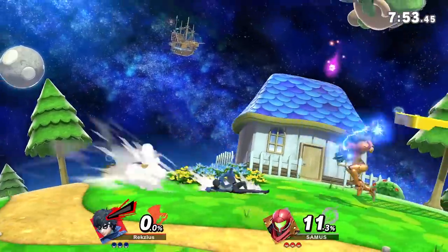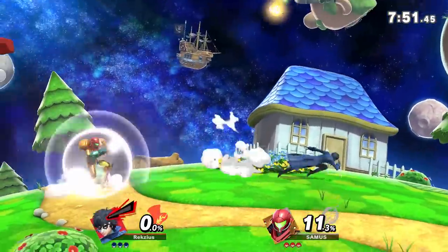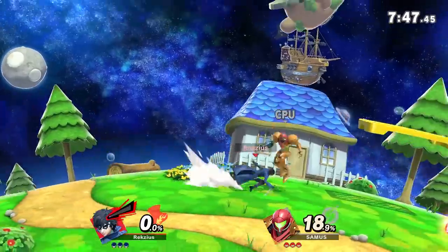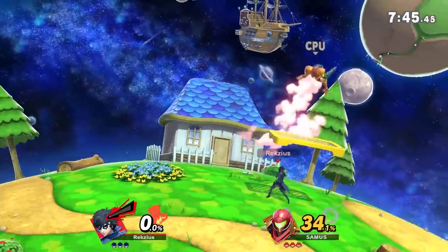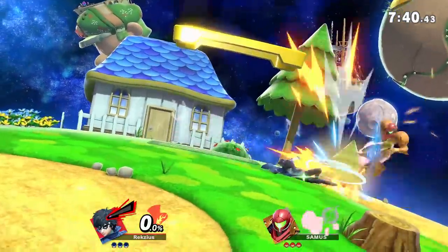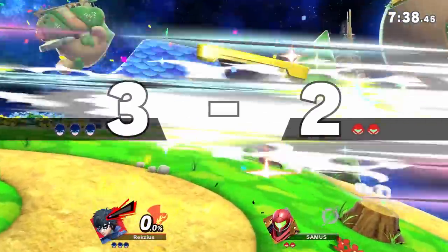Mario Galaxy. This stage tries to imitate the gravity thing from Mario Galaxy, meaning you kind of get tilted the closer to the blast zones you get. I don't really know exactly how this affects knockback or angles. Luckily, the stage has walk-offs, so I don't really have to care. Really bailed me out there — sometimes walk-offs can be your friend.